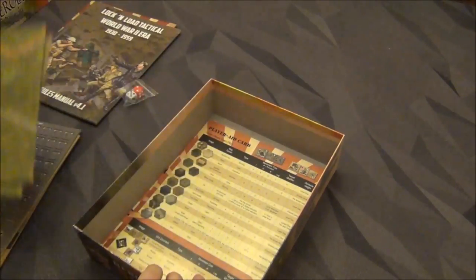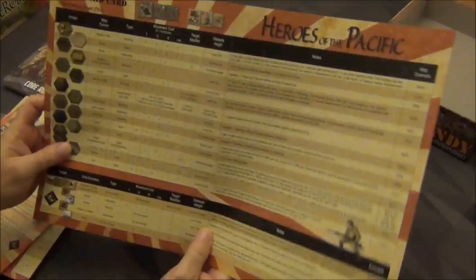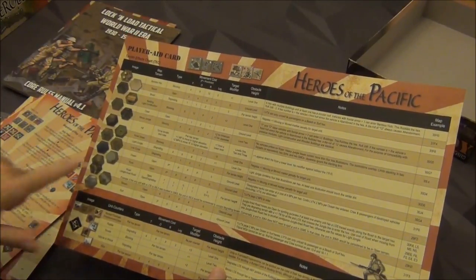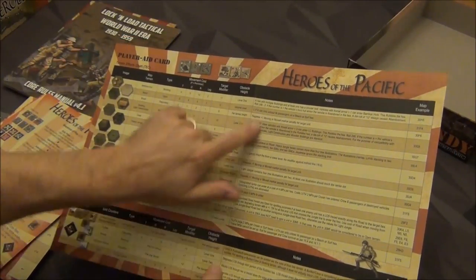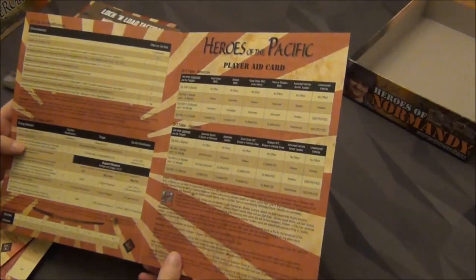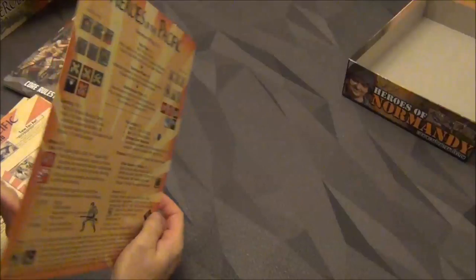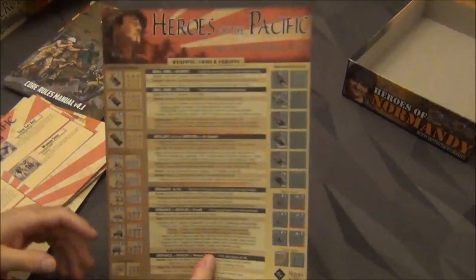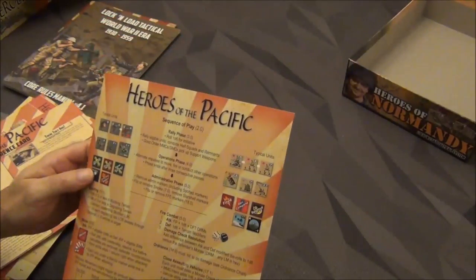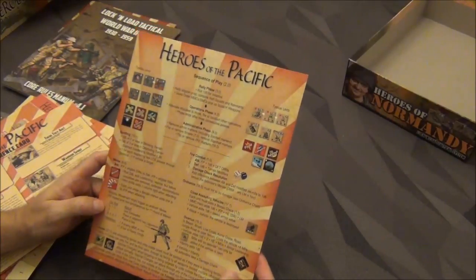We've got counters, maps, and plenty of Player Aid cards as we tend to have in the Tactical series. These are really well done — I love this giant fold-out style of Player Aid card. It really makes it easier to just lay them out, reference them, and read across. You don't have to squish as much information and there are notes that go along with different aspects of the terrain. On the other side you've got your DFT table — the U.S. and Japanese actually have two separate ones — and the Ordnance Fire Table as well. And then there's your Sequence of Play, Weapons and Ammo Targets. If you've played Tactical before, you've got John Wayne — Sergeant Striker — up here to oversee that. Good call-out to Sands of Iwo Jima; if you haven't seen it and you're a wargamer, shame on you.